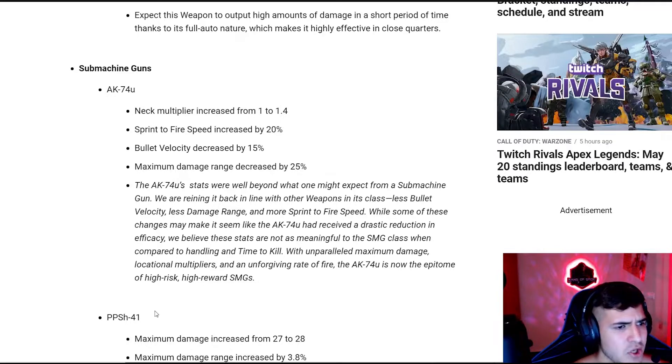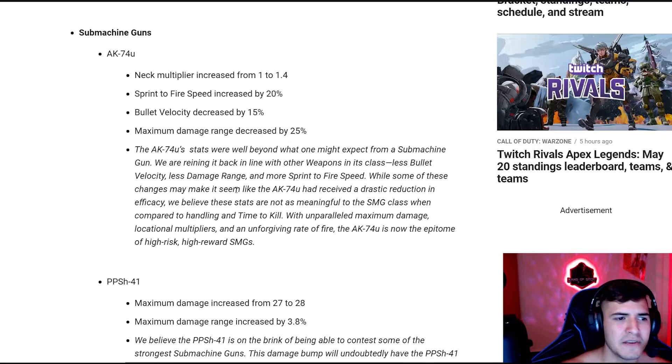This is one of the things I was most excited about — the nerfs and buffs. This is what really changes the game and how Warzone feels. They said they were going to nerf and buff Modern Warfare weapons, but they didn't actually touch them at all. What we got was a bigger buff than nerf to the AK-74U. They increased the neck damage multiplier from 1 to 1.4, which is pretty significant, and sprint-to-fire speed has been increased by 20%. They reduced bullet velocity and maximum damage range, feeling that speed is more important for SMGs — so that's what they're giving the AK-74U.